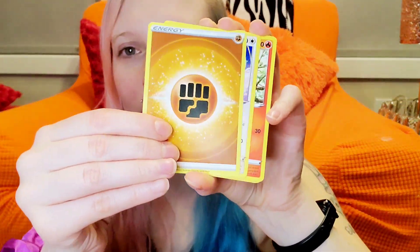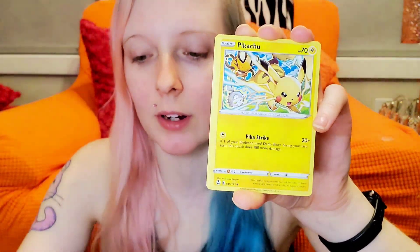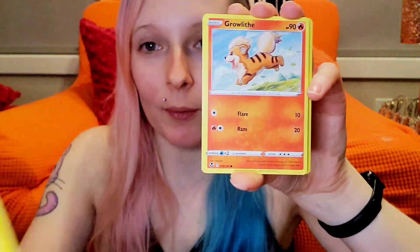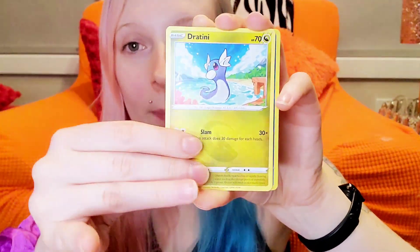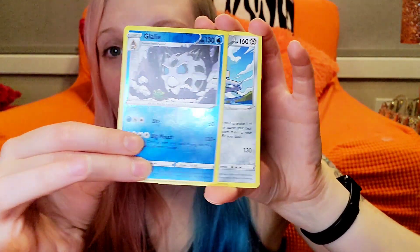I feel like I've opened quite a few Costco things here on the channel and I don't think I ever get anything — it's super weird. I see people like, 'oh yeah I pulled an alt art,' and I'm like, what? I just get nothing for some reason. The luck, you guys — it's gone. I don't have it. Maybe one day. If I'm going to have some luck, I'd love for it to be with Crown Zenith. There's a lot of cards I want there.